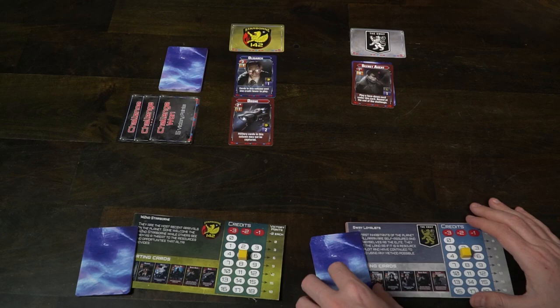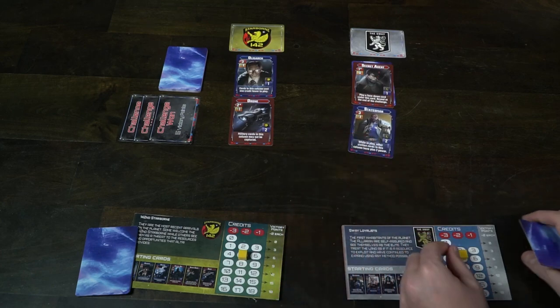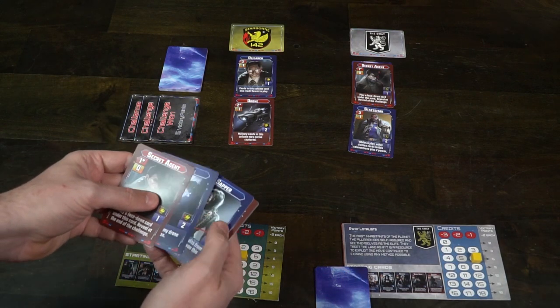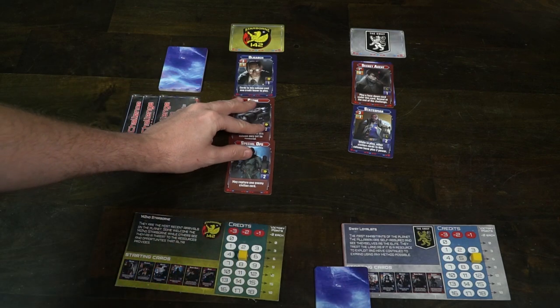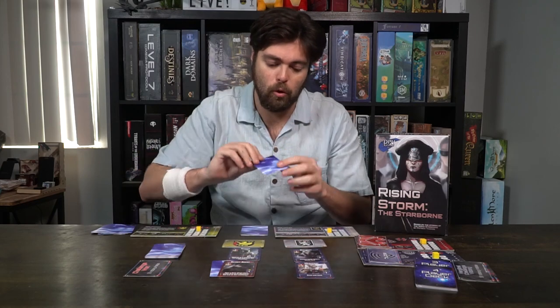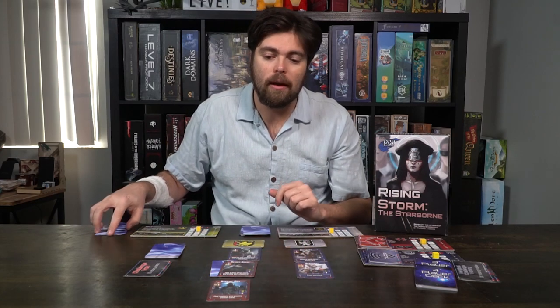You'll rinse and repeat: check to see if it has a certain number of power and a cost. You can play a face-down card under another card and reveal it at the end of the challenge. The merchant, for example, has one power and gives you two credits — so you'll go up on the tracker. You'll also get to draw a card from the storm deck. The special ops costs one credit, lets you capture an enemy civilian card, and has one power — so you'll go down on the track when you pay for it.